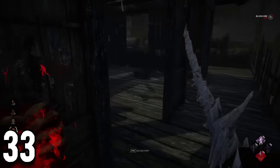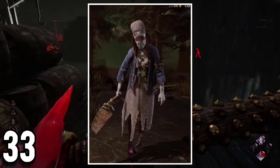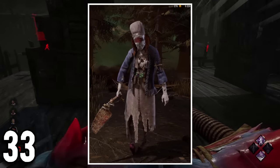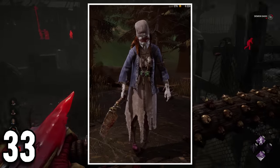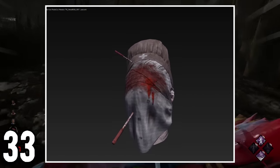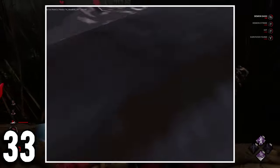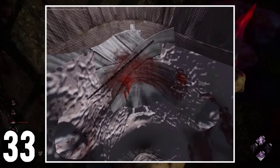The Kampu trainee outfit has an interesting detail. Instead of making the acupuncture needles a part of the outfit, they actually modeled the full needles, which makes it so that if you glitch your camera inside her head, you can see how deep the needles actually go inside her head.